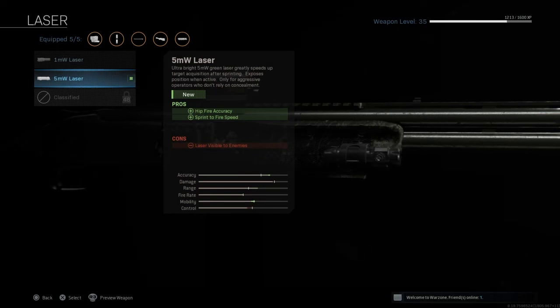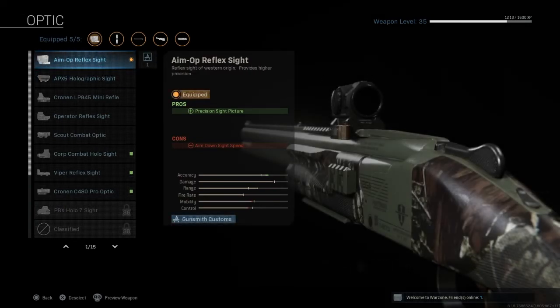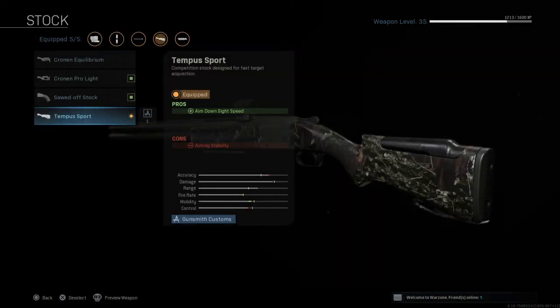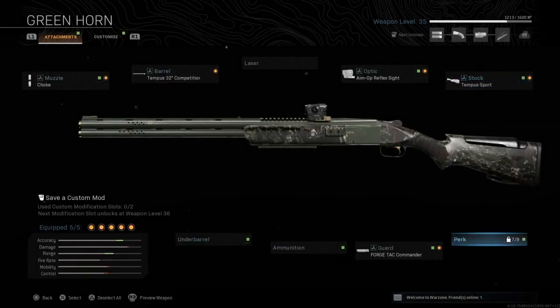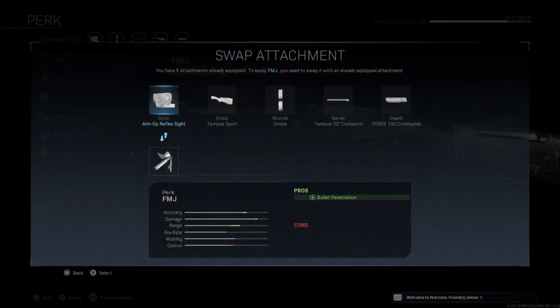The laser I use is the 5mw laser, which helps with aim and hipfire accuracy. For the optic I use the Aim OP Reflex Sight, which helps with my sight a lot. The stock I use is the Tempest Sport, which helps with aim-down-sight speed. I don't use FMJ yet, but if I add it, it will probably be the most overpowered shotgun in my loadouts.